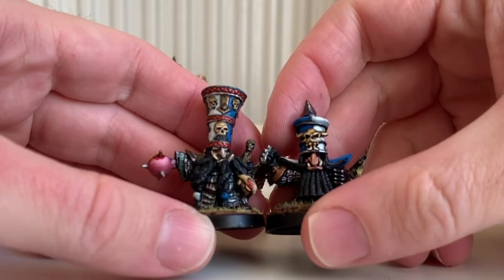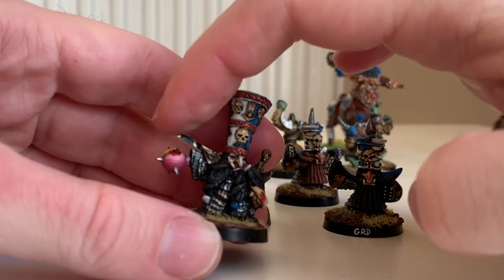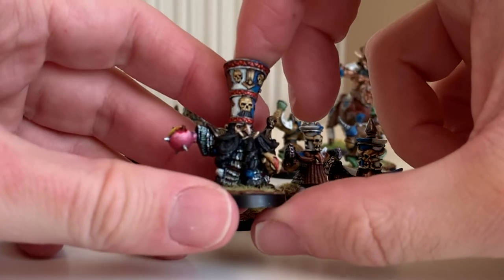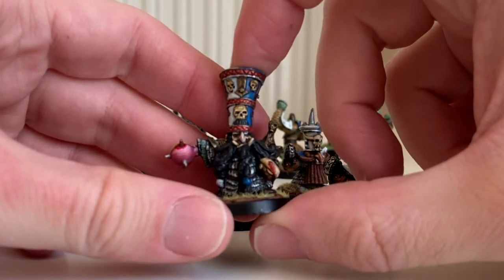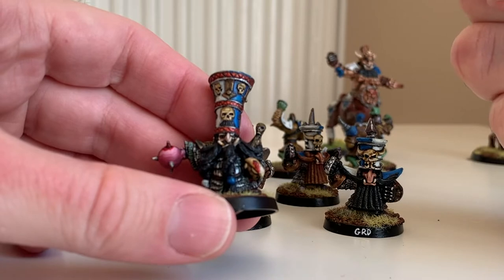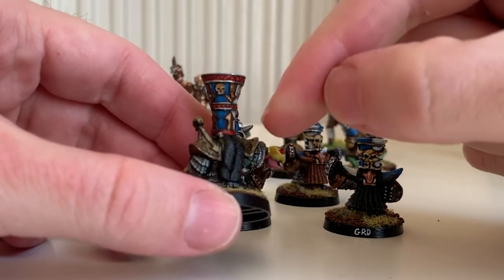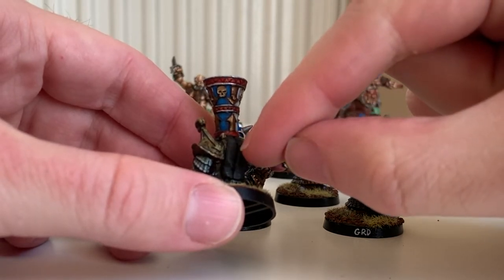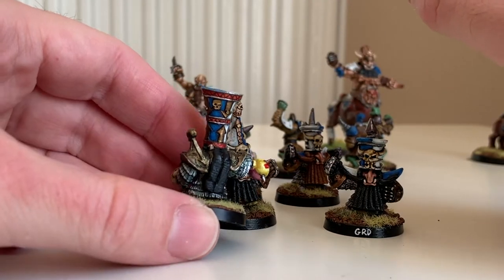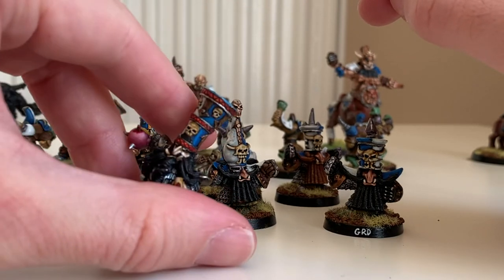I didn't want to have yet more standard Chaos Dwarf blockers, so I cut off his hand and put on this ball — possibly from a mace attached to a Chaos Warrior. Did a bit of green stuffing to put a kind of — those things you wrap around your hand, like boxing wraps — around their hands. And then there was a raised bit at the back for a shield or a banner, so I did some slightly dodgy green stuffing which has broadly worked. It's all black to cover it up.